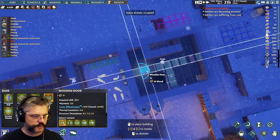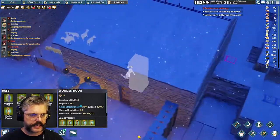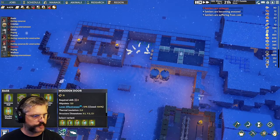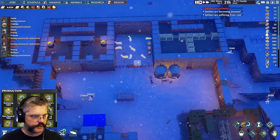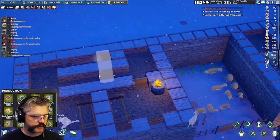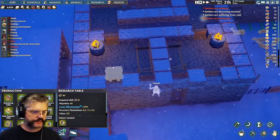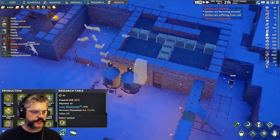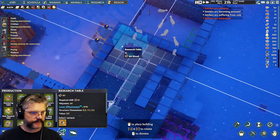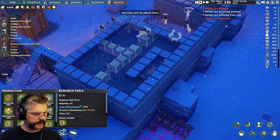There are wooden doors in there. I'll just duplicate the layout from the other building. We also need a place for a research table — it's a three-by-three. It would have to go in one of the bedrooms as a kind of office. Because that's a pretty important thing to have right off the bat so I can start research. We've got a little office there.